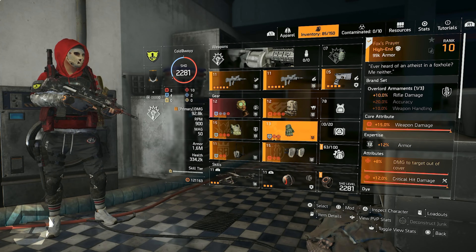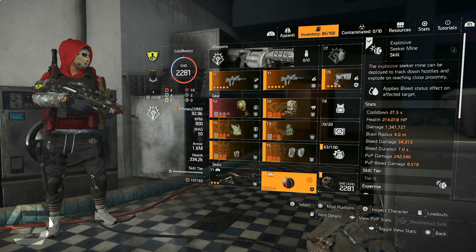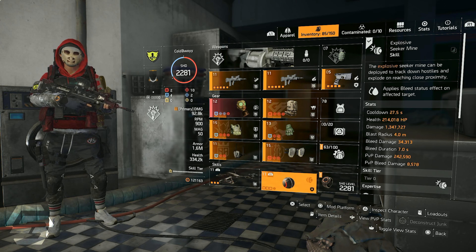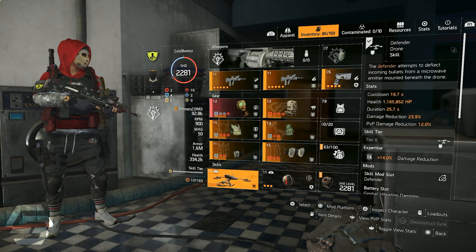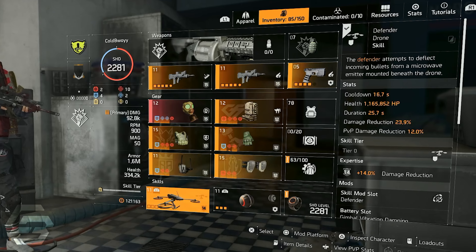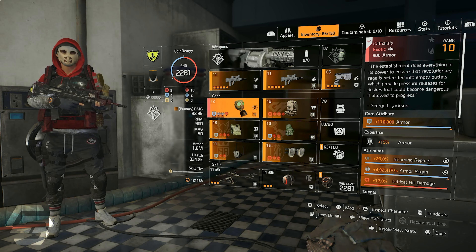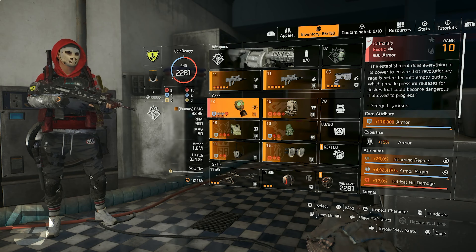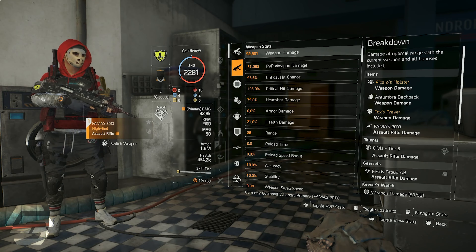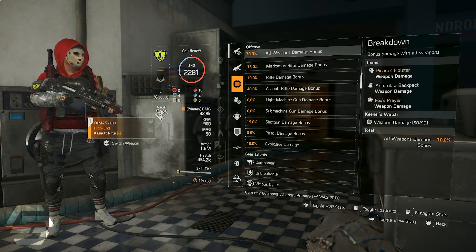The best skills to use, especially to keep Companion activated at all times, are definitely the Explosive Seeker Mine and the Defender Drone. These pair very nicely together. The Explosive Seeker Mine is great for staggering players, interrupting them when they're trying to pop kits, and finishing players that are already down. The Defender Drone increases survivability — at Expertise 14, I have 12% PvP damage reduction. Collectively on the build, I have 1.6 million armor. If you find yourself dying too fast, feel free to add an extra blue on this build, increasing your armor to 1.8 million. I have 53.6% crit hit chance, 156% crit hit damage, 70% all weapons damage bonus, and 40% assault rifle damage bonus.